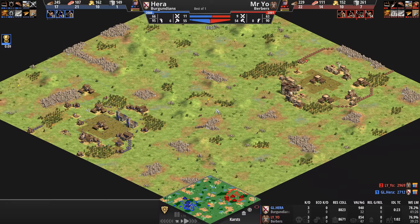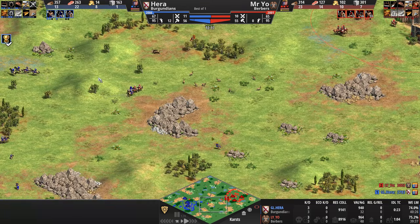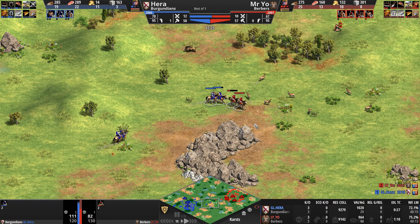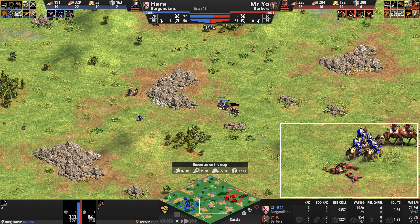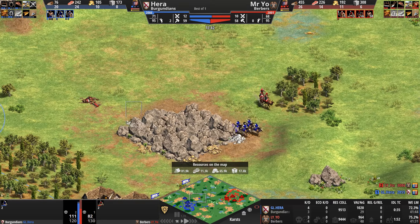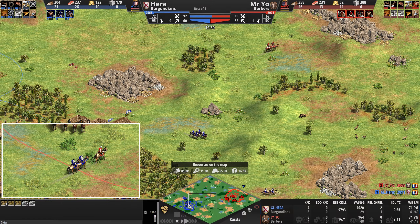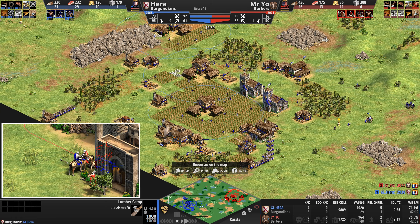This map has really become popular — anecdotally, these players have just been absolutely loving Karsts. And what's not to love? You start with basically more than double the stone and gold of a normal Arabia map. There are these rock formations — these Karsts — and everyone starts with a fairly defensible base with four forests around the edges.